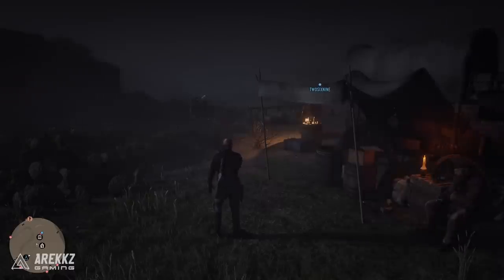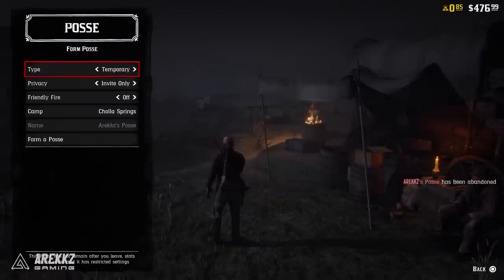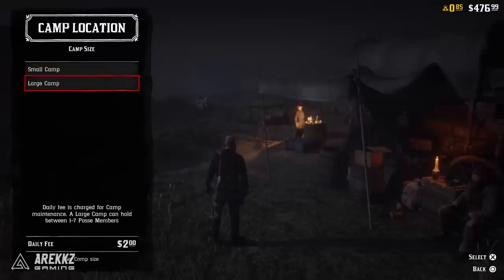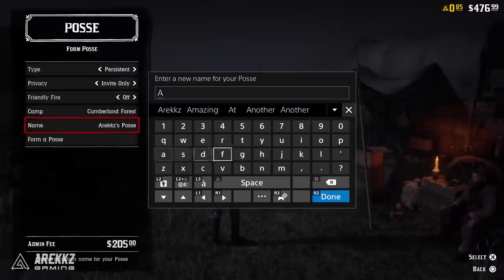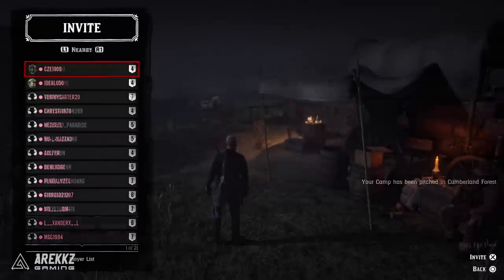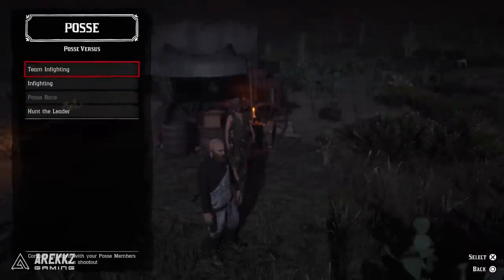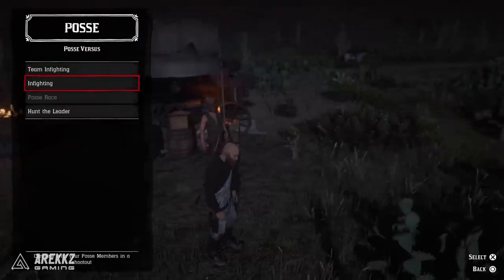Now to begin with, in order to form your own permanent posse you will need $200. Once you've done that you can go to the menu — press left on the d-pad to bring it up — go down to form your posse, select the permanent setting, choose your camp location, choose the size of your camp, name it, and invite your friends. Once it's created you can do activities together, go on missions together, and do fun games like deathmatch and races. But how do you make that $200?